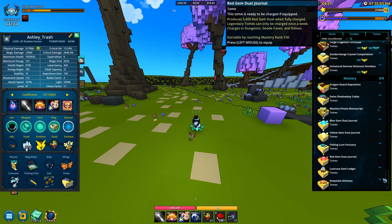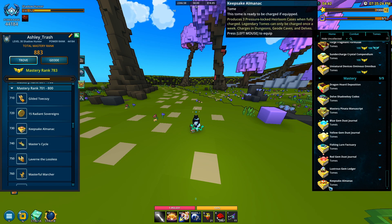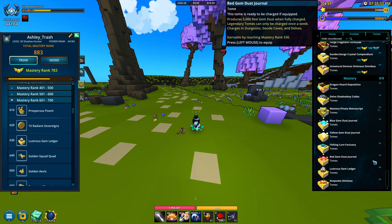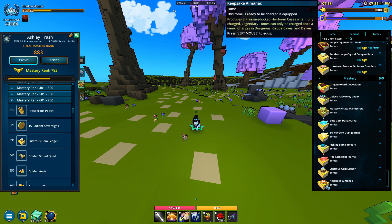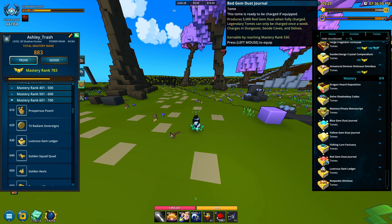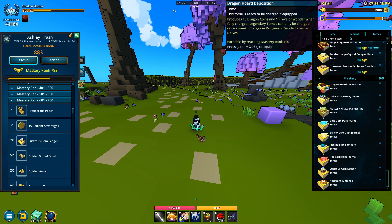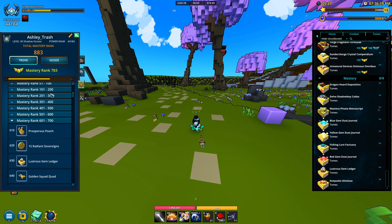I don't really have to talk much about how to get the mastery tomes — you just get them from mastery. If you go to your masteries tab you can scroll up and see when you get a specific tome. At 730 mastery you get this tome; at 630 mastery you get the illustrious gem box tome. You also get three pressure-locked heirloom cases, and if you're trying to get mementos this will give you a random one — bio mementos, creatures, or bosses. You also get gem dust, pinatas, delve shadow keys, 15 dragon coins, and one trove of wonder at around 100 mastery.